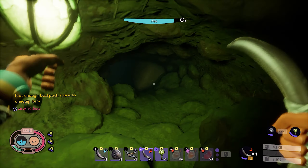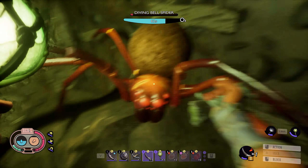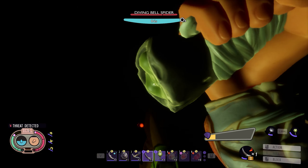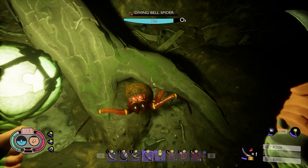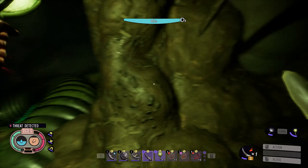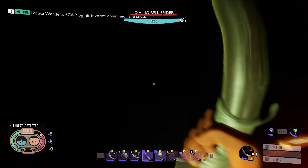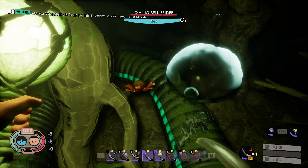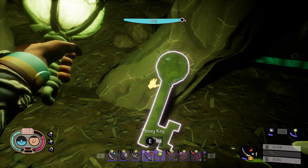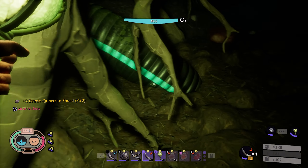I need to get the dagger out because I don't know what's down here. Spiders — cool. That's one down. There's another. It's kind of hard to fight underwater. That's two down. There's so many spiders. I cannot see — I'm legally blind, I don't know where he's at. There he is. You swing so slow underwater. There it is — that's what I was looking for. Is there anything else in here? We'll just kind of make sure we don't miss anything.